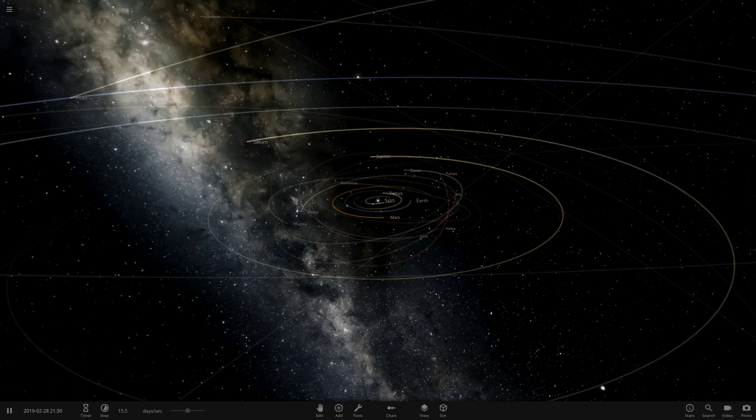Hello everyone and welcome back to another Universe Sandbox 2 video. Welcome to probably one of the most hyped updates in the history of this game. This is something that people have wanted for so long and it is absolutely amazing that they have finally added this. This is update 24.1, the Color in Space update.